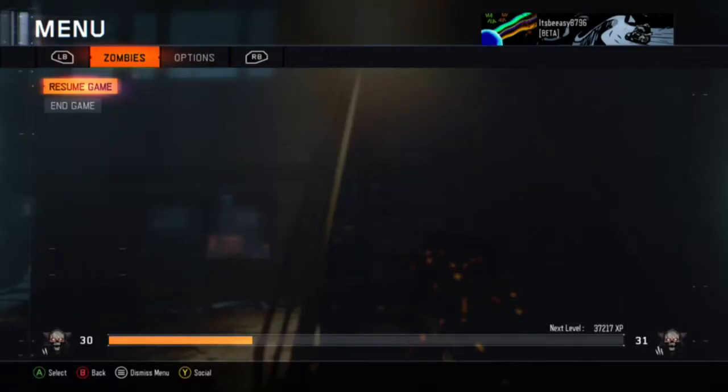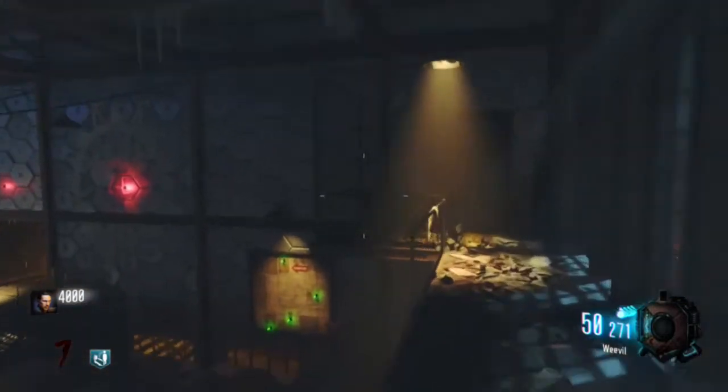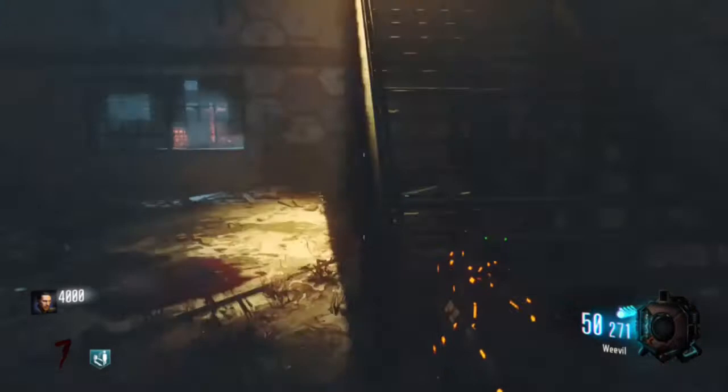Hello YouTube, today I got a cool glitch that will help you in the map The Giant. What you want to do is you want to go up here, put your back right here, get onto the side rail. I messed up there, let me try it again.